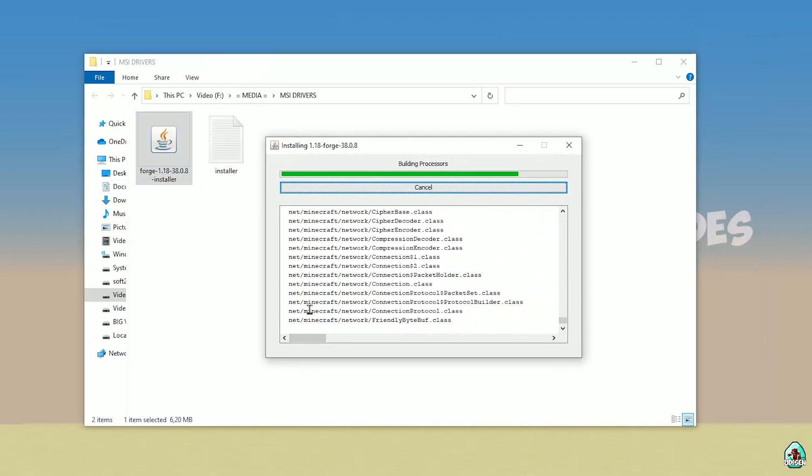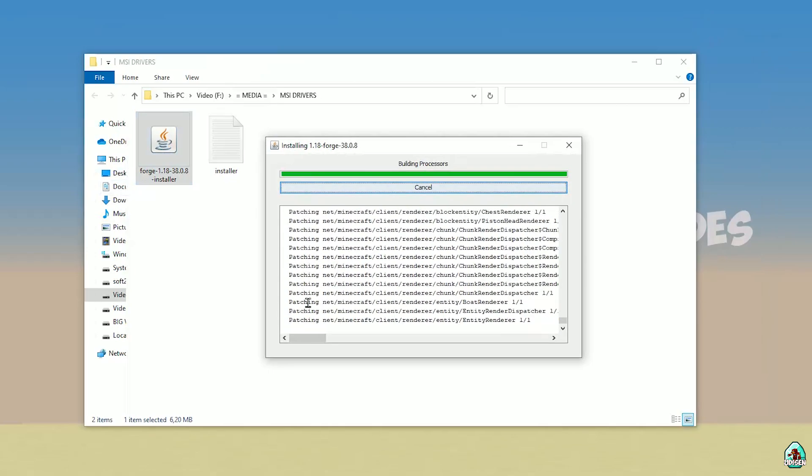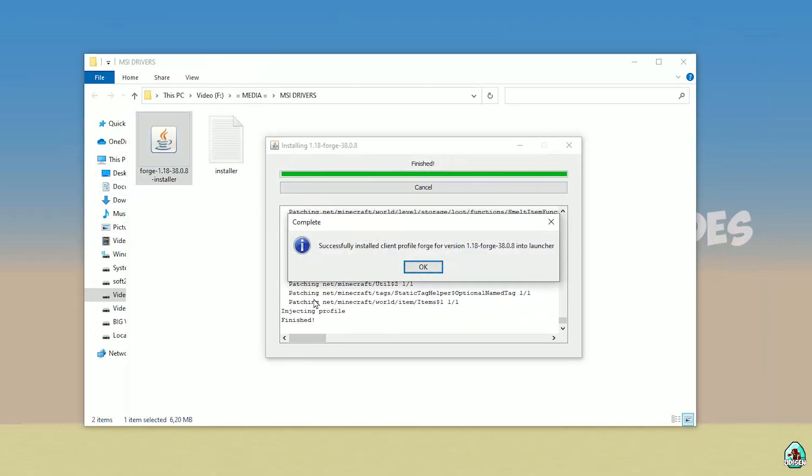Also guys, don't forget we have the Udison.com site where you can find different text tutorials for Minecraft and other popular sandbox games, and a Discord where you can talk about all this cool stuff. If you successfully installed, you will see this complete screen with the blue logo — that means it's successfully installed.